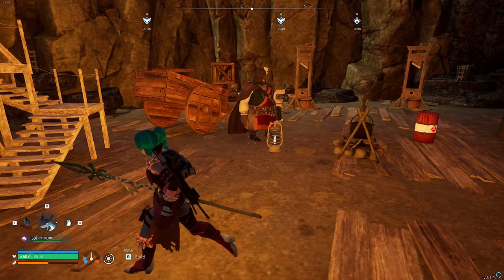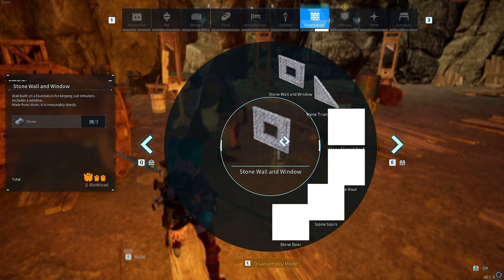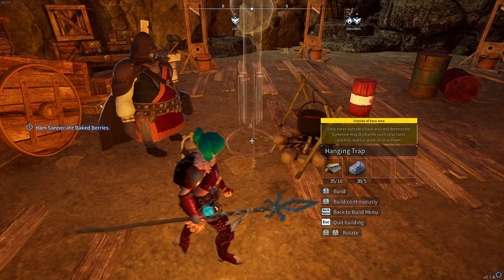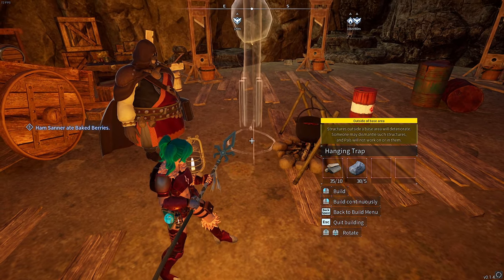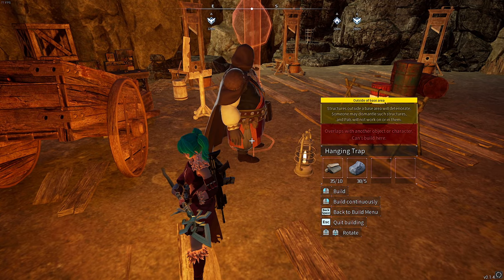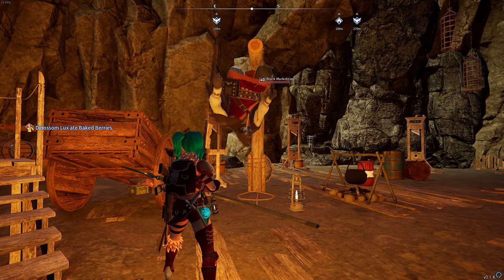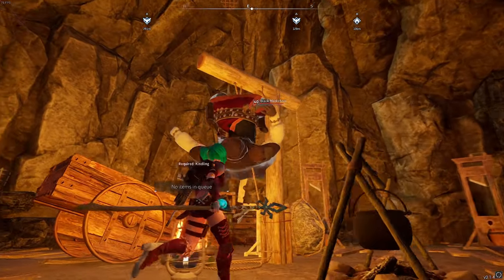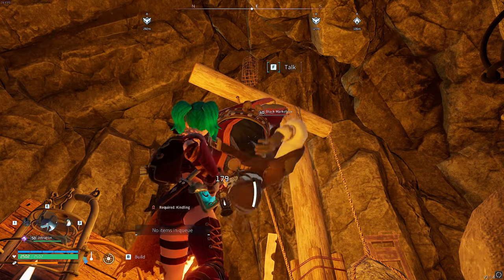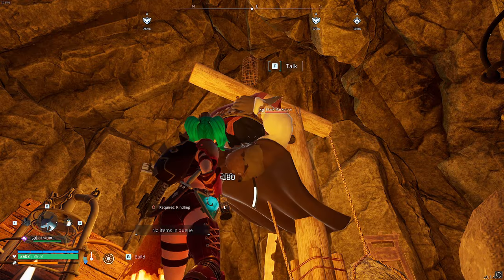What we need to do is stand on the other side of him like this and build — I think it's in the defences — the hanging trap. We make sure the noose rope is under him, get it as close as possible, and then as soon as we build it, bang, he goes up in the air. He cannot do anything now — he's caught in the trap — so we can just go ahead and start hitting him and he cannot hit you back. You can kill him all the way to the end without any retaliation.